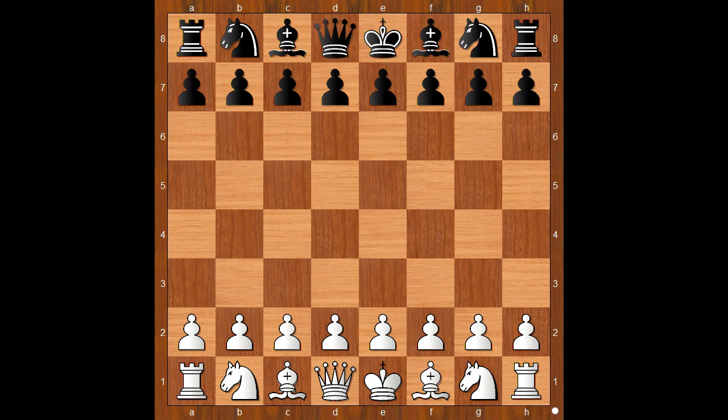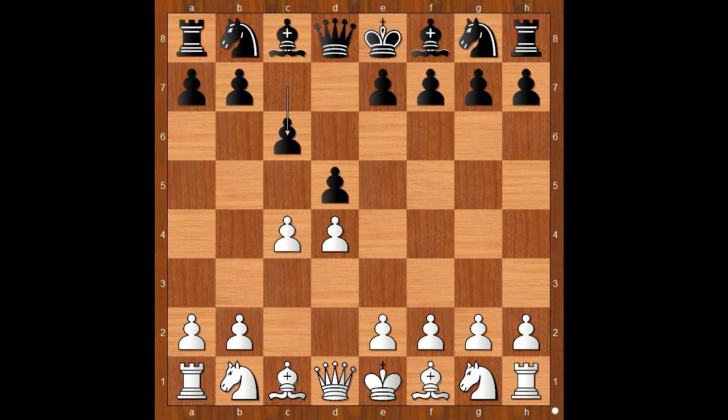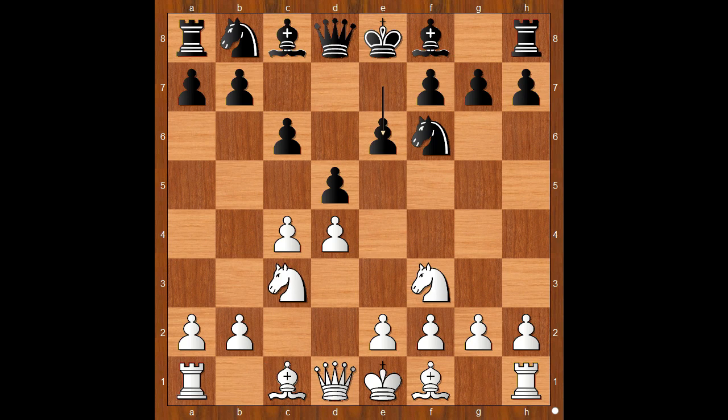Zabo had white pieces and he started with d4. Bezgaia played d5, c4 — the Queen's Gambit — c6, possibly the Slough Defense. Knight to f3, knight to f6, knight to c3, and now e6 — the Semi-Slough Defense.